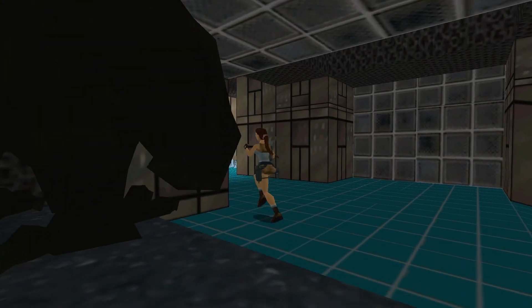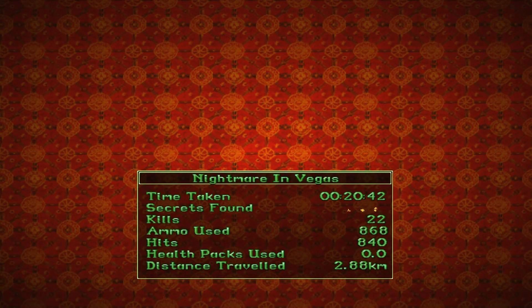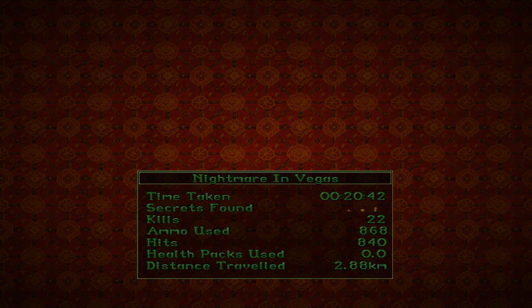Just keep this up until he's dead — that simple. He's dead! Let's go over here — yes! That was Nightmare in Vegas: no health packs used, all secrets collected. I missed one kill but that's fine. Thank you very much for watching Tomb Raider 2. This has been all levels in the entire Tomb Raider 2 series — I'll see you in the Tomb Raider 3 Gold levels. I'm Badass Games, take it easy.